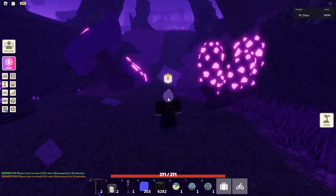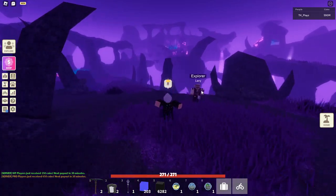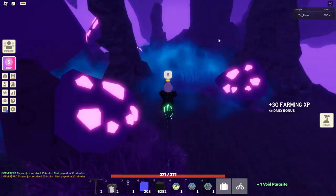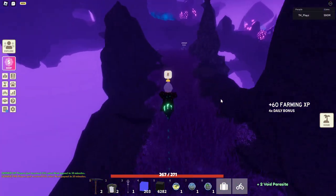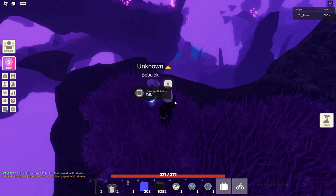The next Void Isles NPC is an alien creature called Boba Black, listed as 'Unknown.' He does a bunch of quests. From spawn, go straight past Larry the explorer, turn left, and follow it all the way down. Don't turn right — go straight through the blue fog and follow all the way up to the top. You should see Boba Black at the top — he speaks gibberish — and you can do quests here as well.